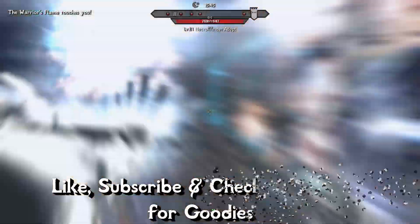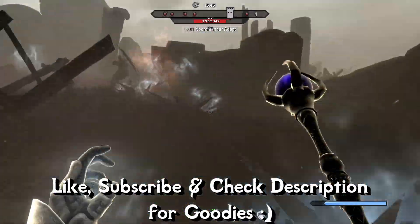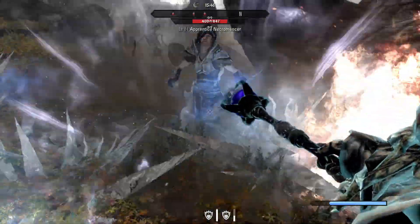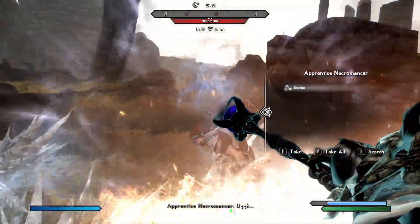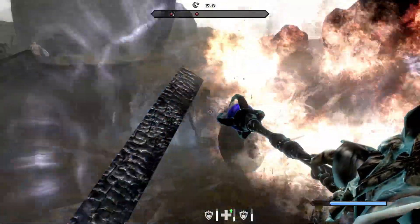Hey, how's it going everyone, welcome to another Skyrim Special Edition guide. In today's video I'll be showing you a mod called Display Enemy Level. This mod will allow you to see the level of your enemies that you encounter, and also their hit points, which can be very useful especially in the beginning of the game when you're likely to encounter enemies that are out-leveling you.